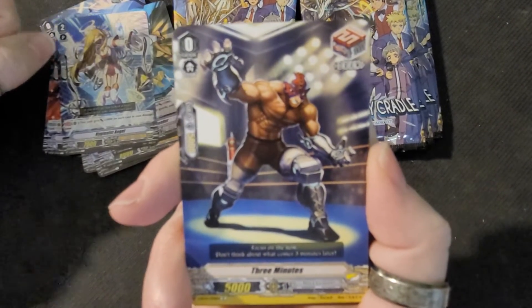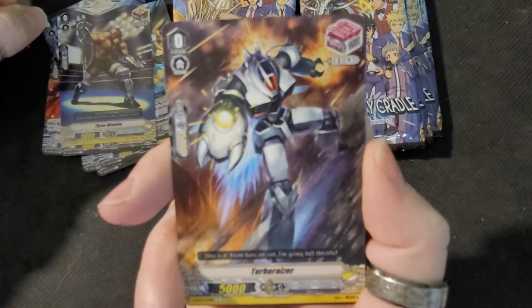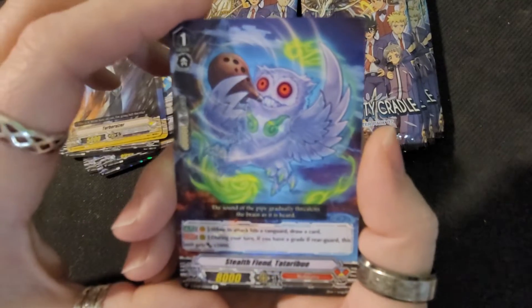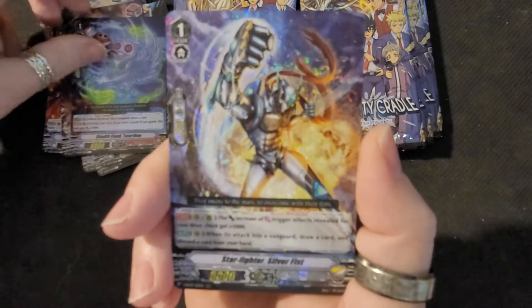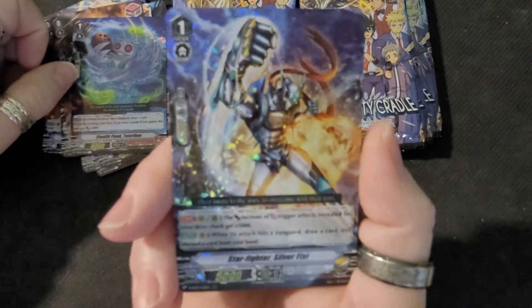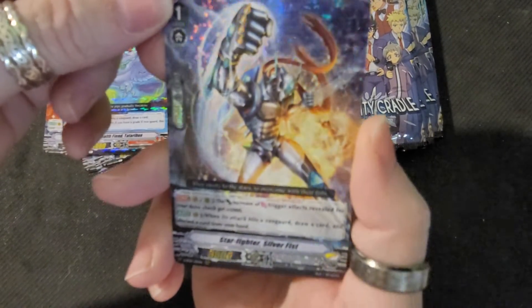Tree Minutes. What's 3 Minutes? Turborazor — ooh, look at him. Is that an Owl? Stealth Fiend. Ooh, look at that one — Starfighter Silver Fist. This is our shiny, shiny. It's a nice card.